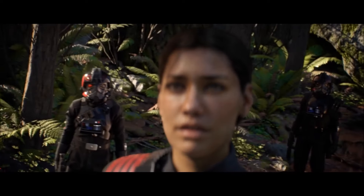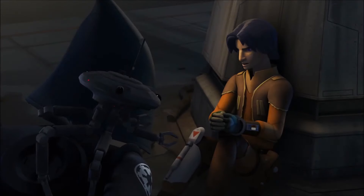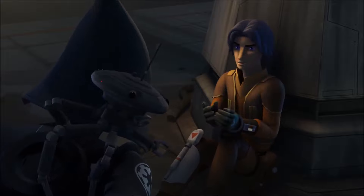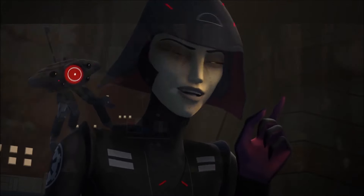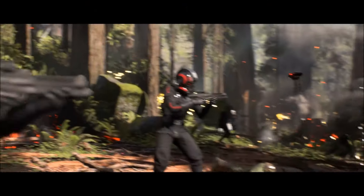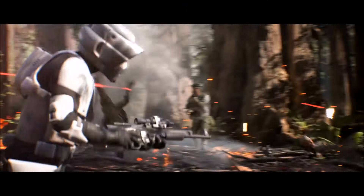ID-9 Seeker droids. These were used by the Inquisitor the 7th Sister in the Star Wars Rebels animated TV show. While there is no sight of Inquisitors in the Battlefront 2 trailer, these droids can be seen working alongside Idem Versio and the Inferno Squad.